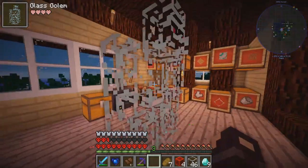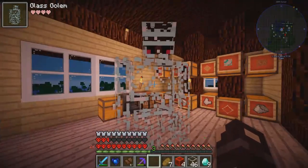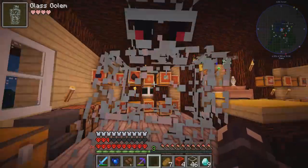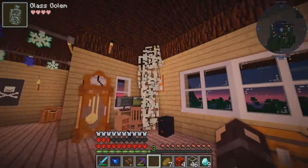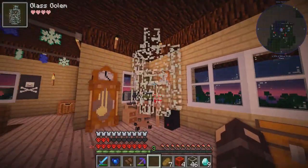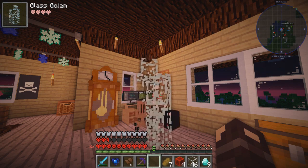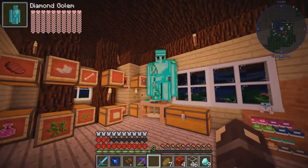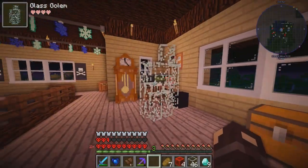Okay, are you literally a glass cannon? Because you have like four hearts — I could literally sneeze on you and you would die. Also you look really weird. Why are you following me around? He looks cool though, I like him. He appears to be doing some sort of strange stuff. Why does everything I encounter on One Life just start boogieing on down? It's all very odd. Then we have it guys — we have the diamond golem, the lapis golem, and the glass cannon himself, the glass golem.